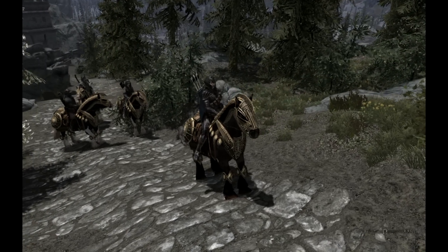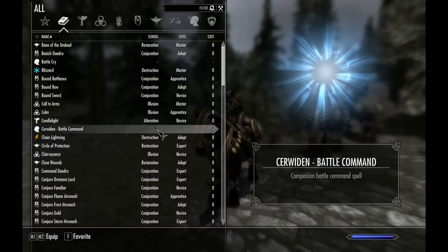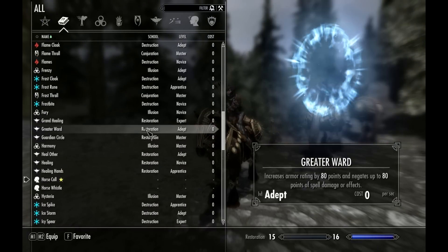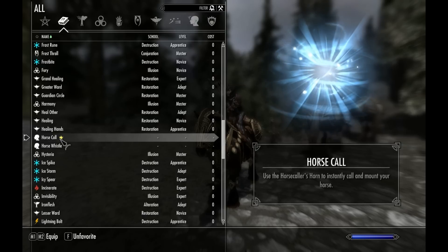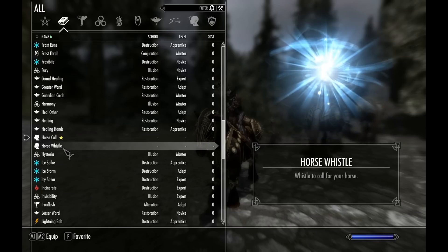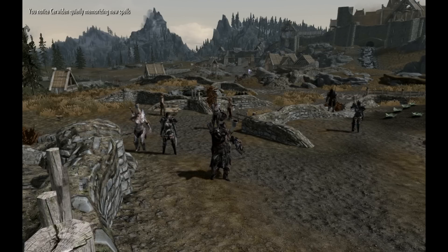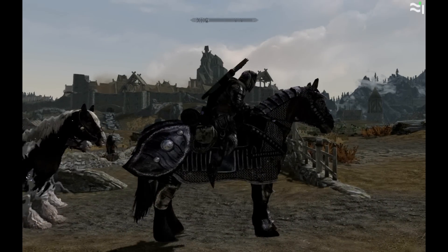It's very quick and there are no bugs with this that I've seen at all. You also have some entries into your magic spellbook for convenience - the horn is in there that you can use. You can bind that so you can just press it to blow the horn and get on the horse. And the horse whistle works if it's nearby or you can't quite see where it is - you can whistle for it, and you can also speak to some NPCs around the world.